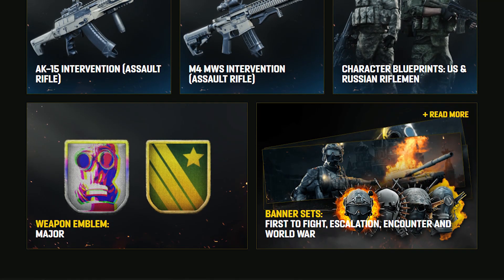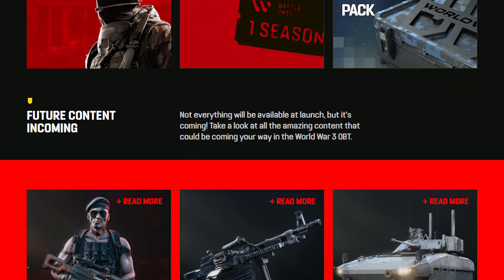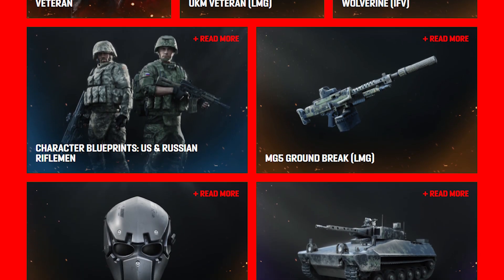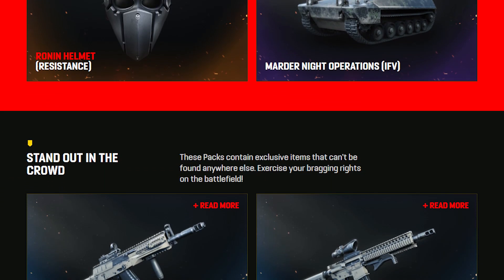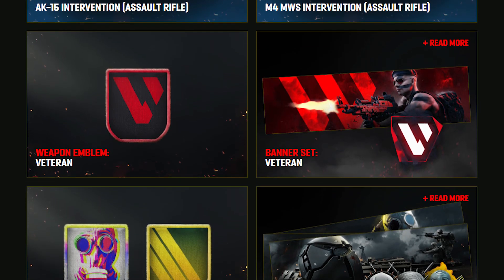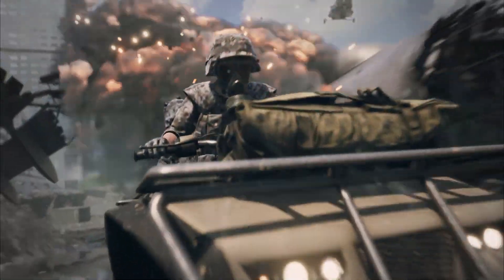The veteran pack gives you access to the lieutenant package, one season of the battle pass, and some skins — the veteran character skin, the UKM veteran LMG, character blueprints for the US and Russian riflemen, the LMG groundbreak skin, the Ronin helmet, something called Martyr Knight operations for the IFV tank, and a vehicle blueprint for the Wolverine. You get access to the game during the closed beta, but just know that closed beta progress will wipe come March — you won't be able to transfer that stuff over.